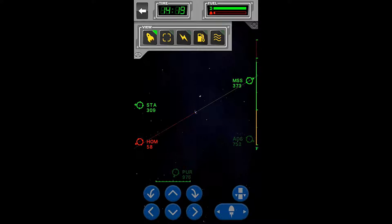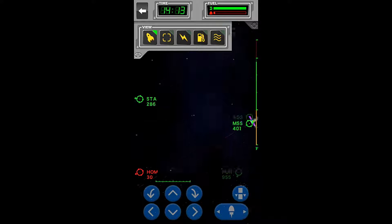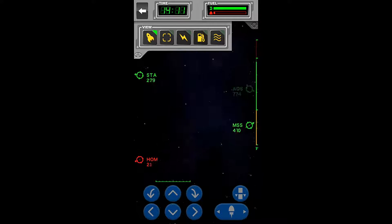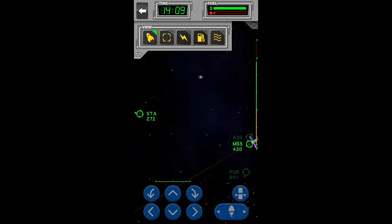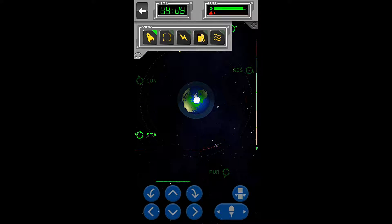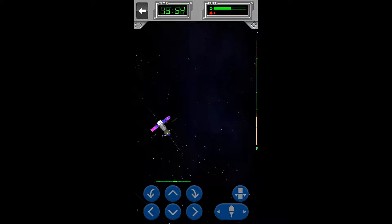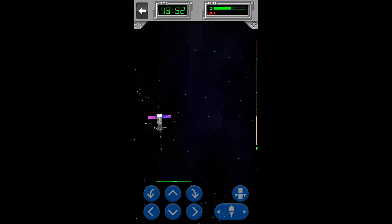We're coming in slightly high with this module, but that's fine. We're going to skim over the top of that satellite — we are really close to that satellite. That's fine though, we got this. We can actually just slow ourselves right down and start the rotation to get ourselves oriented correctly.